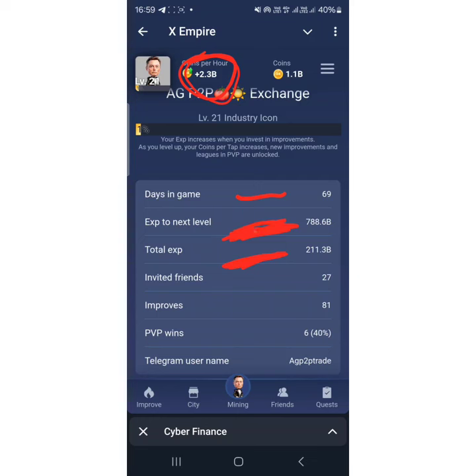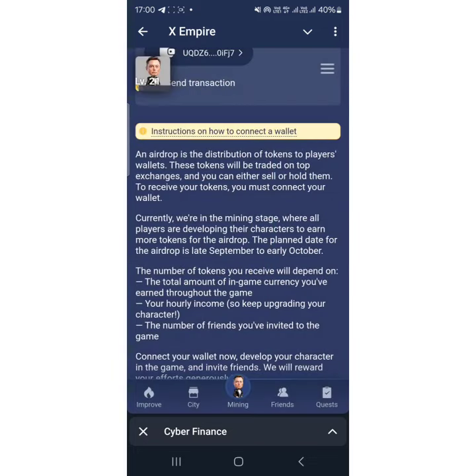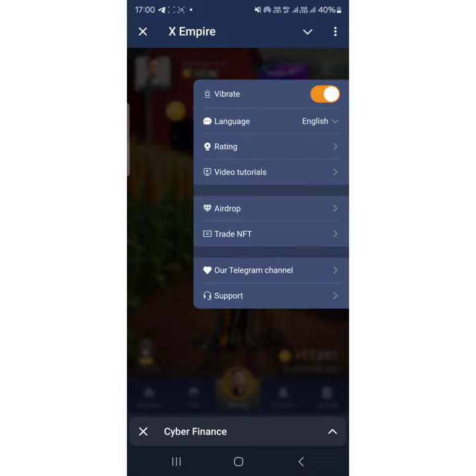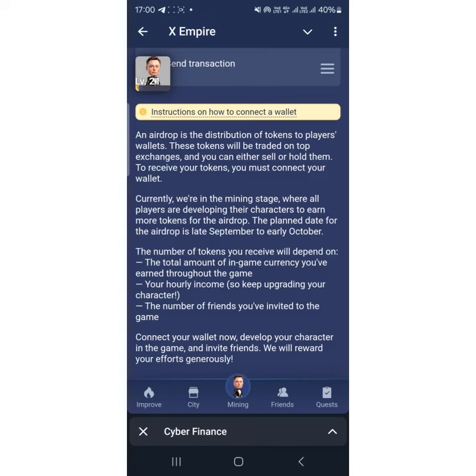This shows I still have a chance to upgrade before the nine days are over. As you can see, invited friends: just 27. Now criteria number two is your hourly income — profits per hour. While you are hoarding, your in-game currency total might be increasing slightly, but your profit power will not do you justice. You'd be shooting yourself in the foot. Make sure you also increase your profit per hour.